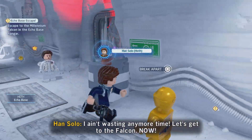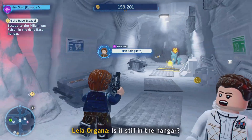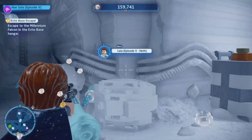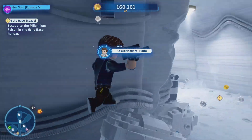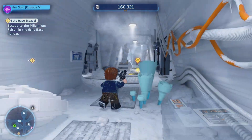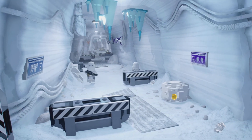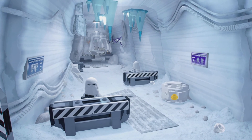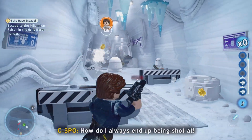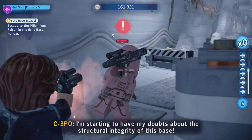I haven't wasted any more time. Let's get to the Falcon now! Is it still in the hangar? Hello, all my fellow Jedi and Sith friends. Welcome back to LEGO Star Wars: The Skywalker Saga. Continuing where we left off last time — we had just finished the battle path. Now we are escaping Hoth, the Hoth base. We're going to be heading into space and heading off into Bespin.